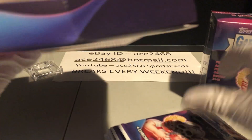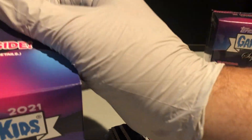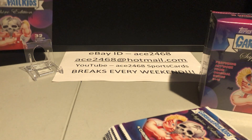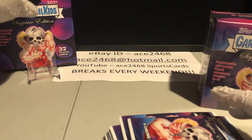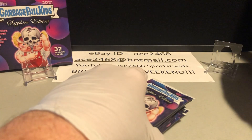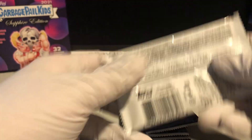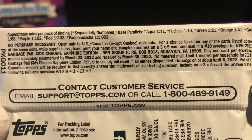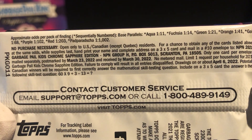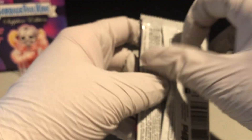There should be eight packs in each box and four cards in each pack. All right, so we have two, four, six, eight packs. We'll do this one next. Let's go. You can see here — I'll zoom in — it should be the same odds as on the box, and that's the one we're looking for: one in every 1,002 packs.